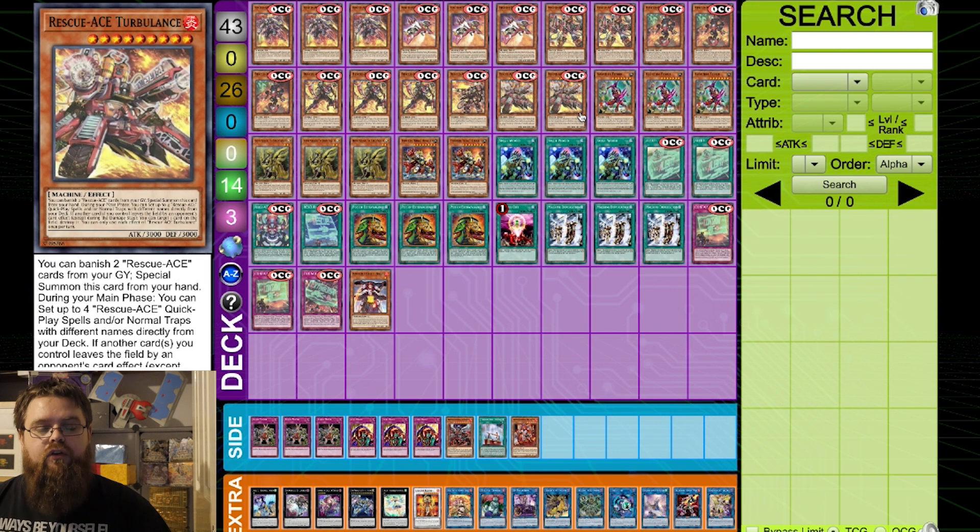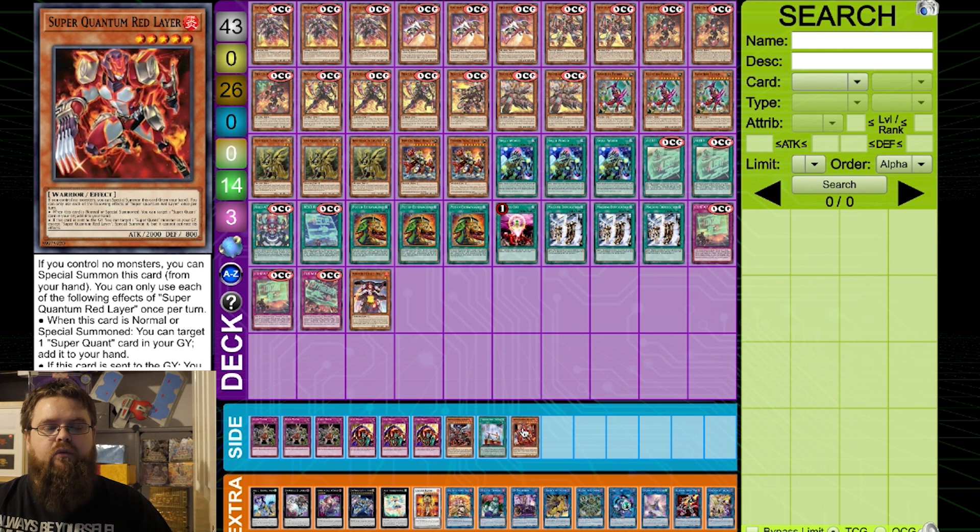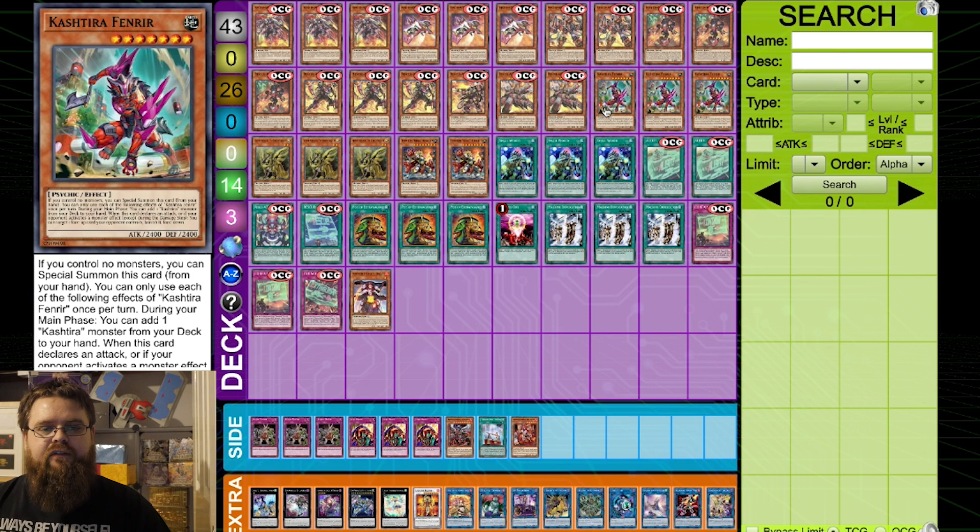Moving on to the non-Rescue-Ace monsters — we've got three Fenrir. This can actually be swapped out for a Super Quantum Red Layer if you haven't got Fenrir. There are some little techs that work really nicely with Fenrir, unlocking some additional synchro plays and more bridges for Small World, but you can pretty much do those bridges with the Super Quantum monster as well.